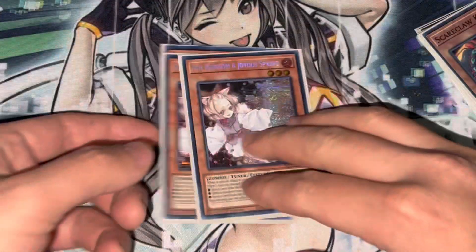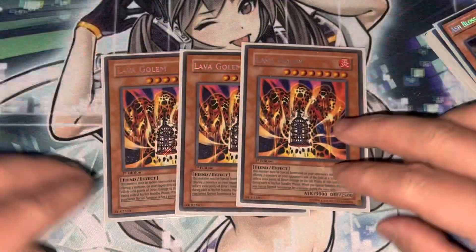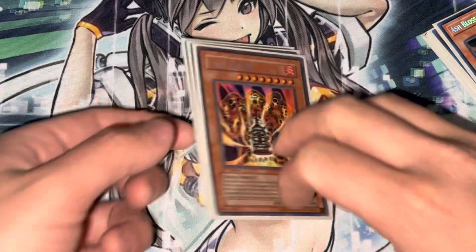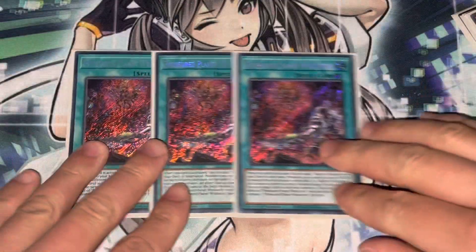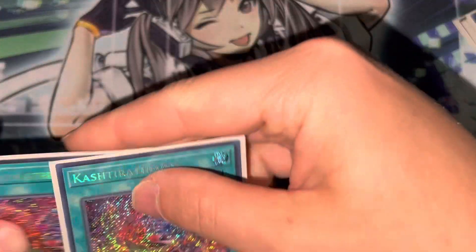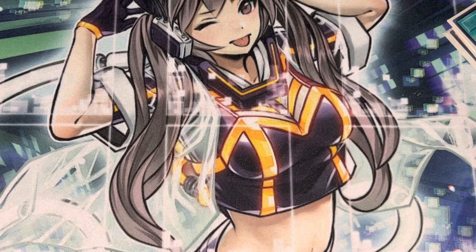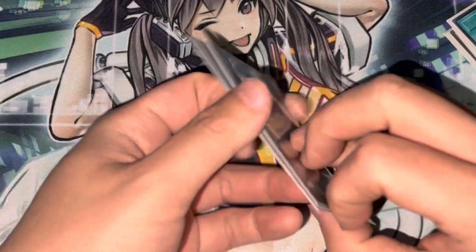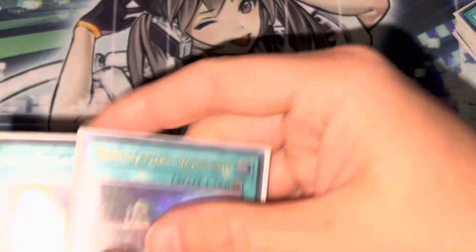Three hand traps — three Ash — and then three Lava Golem, which I main deck. For spells, I've got three Wraithsoft, Terraforming, and three Theosis. These are all very standard numbers. Three Birth — Birth might actually be the second best card in your deck, in my opinion.